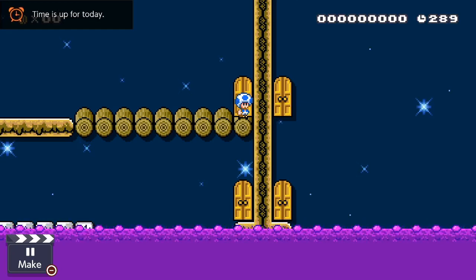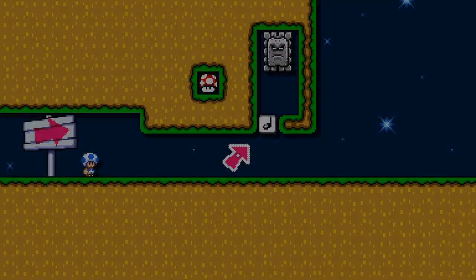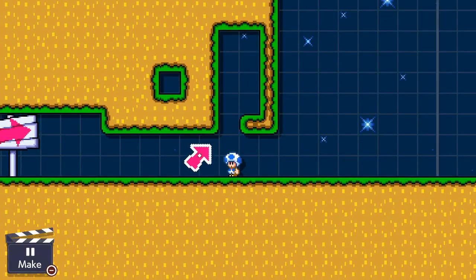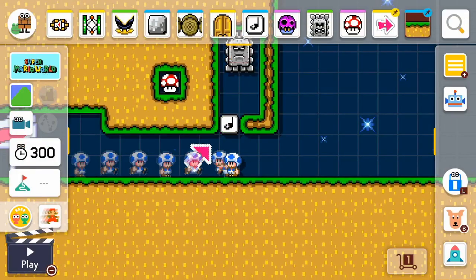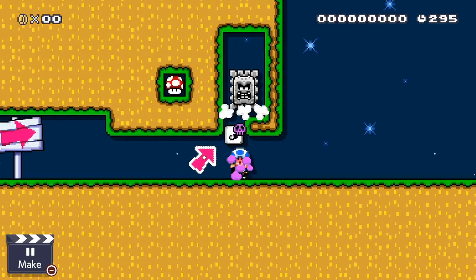Another classic troll is making mushrooms seem like they're actually blocks. Watch — gotta wait for my invincibility frame. Now it'll start — oh look, there's a mushroom, hit it...